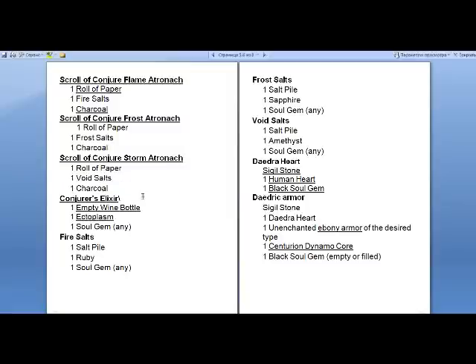There's a conjurer's elixir — I don't know what that does because I didn't make it. I can't find the ectoplasm, and I think you could buy it from somebody but I'm not sure where. You also need the different types of salts.